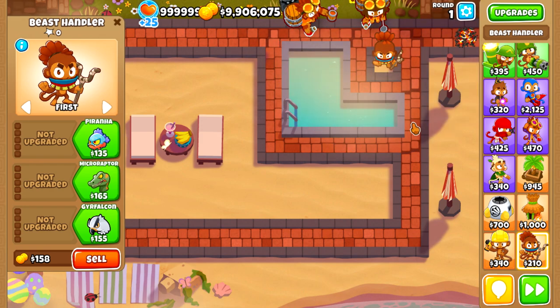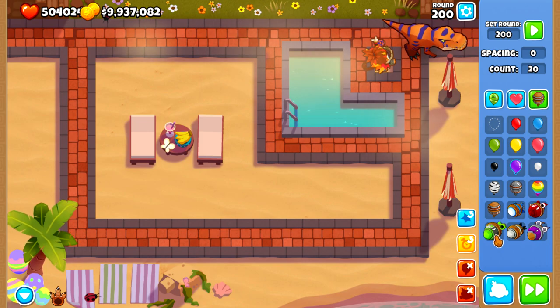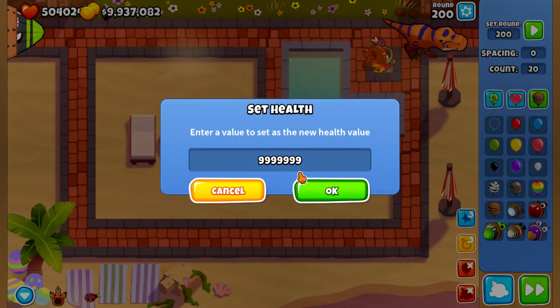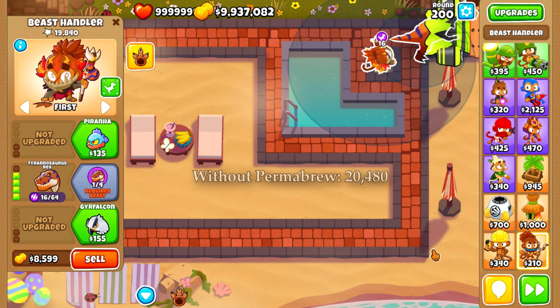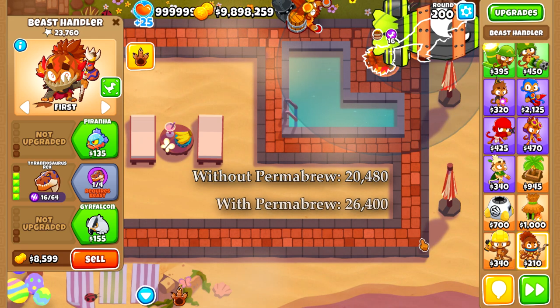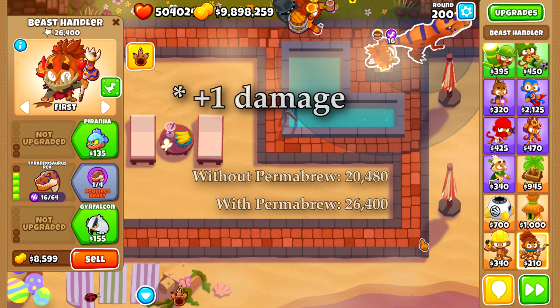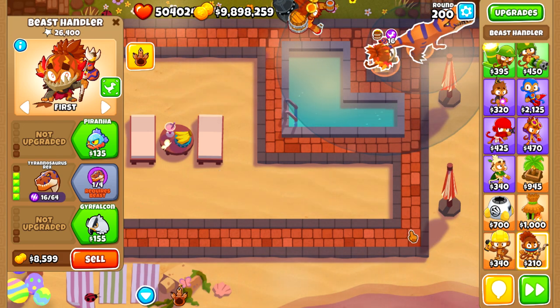This buff actually does make the tower stronger — it's not just a visual bug. As you can see, sending out 20 round-200 ZOMGs, a T-Rex can do 20,480 damage, while when we do have the Permabrew, it can do 26,400 damage. Each attack will do 2 more damage to MOB-class Bloons and it will also attack faster.